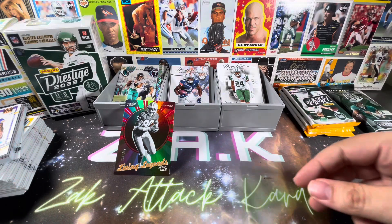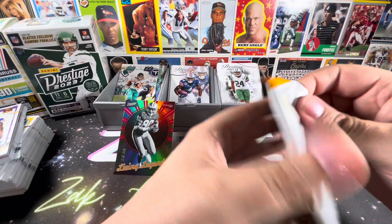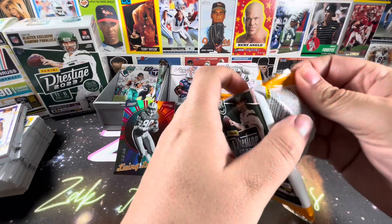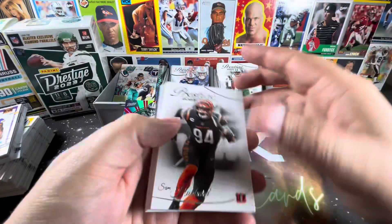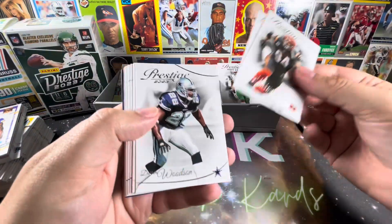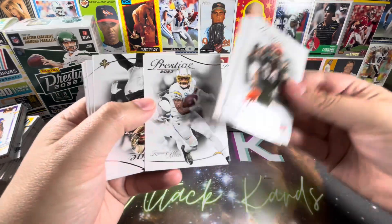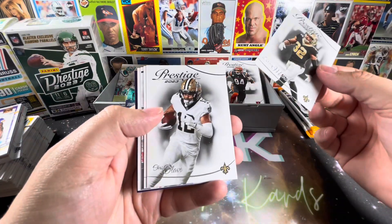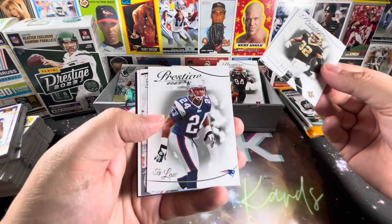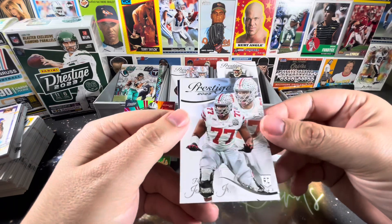And our numbered card is Jerry Rice Living Legends, 318 of 399. And it's green because it's extra points, I guess. Let's see if that is the numbered card or if there's maybe a bonus — you just never know with this stuff, and it's half the fun. I enjoy doing comparison videos and stuff like this. I hope you guys enjoy them too. It's just interesting to see what your money gets you.